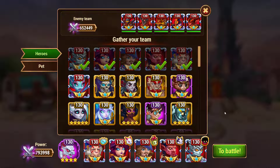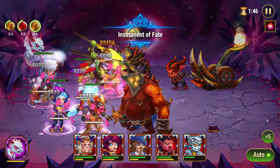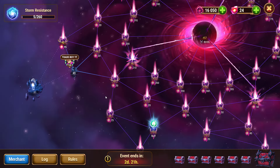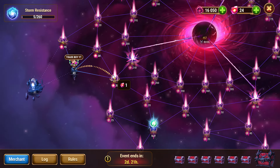First up, we will start attacking from squad number 3. If you find any hint here like a chest is nearby, then we have to clear all of the nearest battles to find the chest. As you can see on this battle, we haven't got any hint, so we will go into our next battle.